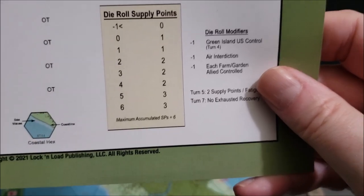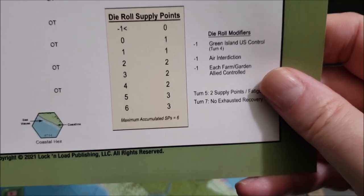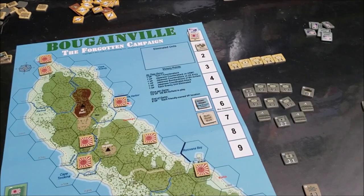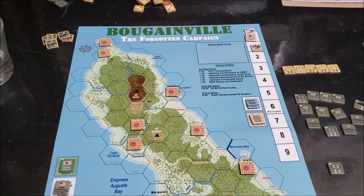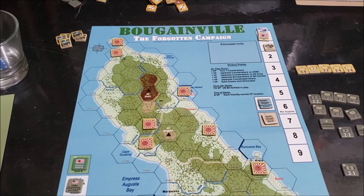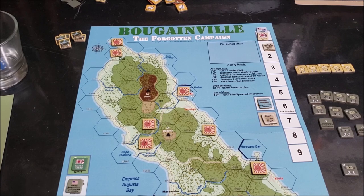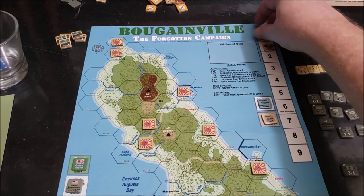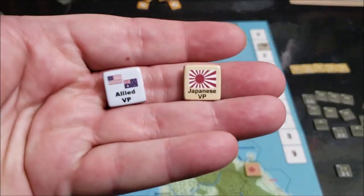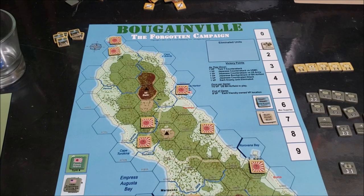Let's take a look at the supply chart. You roll a D6 and add in all the modifiers: minus one if Green Island is under U.S. control, minus one if the U.S. is using their air as interdiction, and minus one for each farm garden the Allies control. That's how many supply points you get. At best you're only going to get three supply points, which in the later stages of the game is not enough to keep your people going. Allied and Japanese victory points just go on the track on the right-hand side.